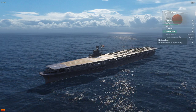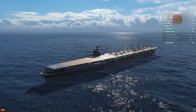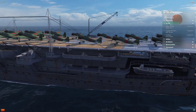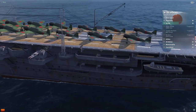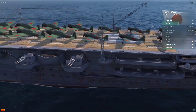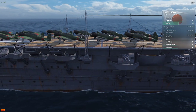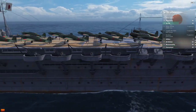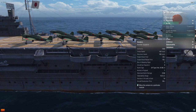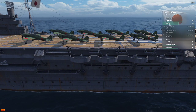Maneuverability: Shokaku is scooting along at 34 knots — that's one knot faster than any of the American carriers we looked at in the last video. Aircraft: her attack aircraft are the A6M5 Zeros. So with the Shokaku you start getting the Zeros — the infamous Japanese attack plane, very maneuverable. Torpedo bombers are the B6N Tenzan, pretty cool looking. Bombers are the D4Y3 Suisei — definitely said that wrong, I apologize.